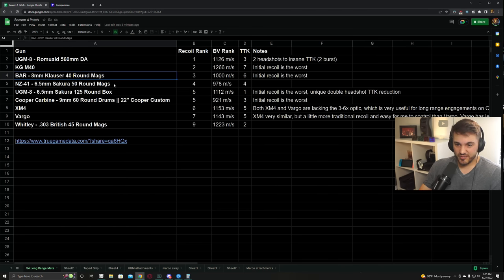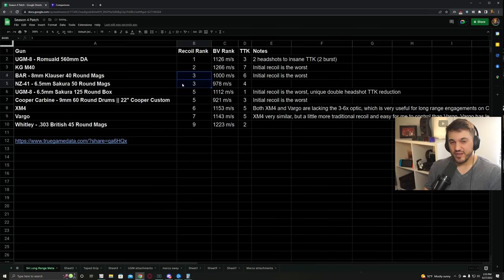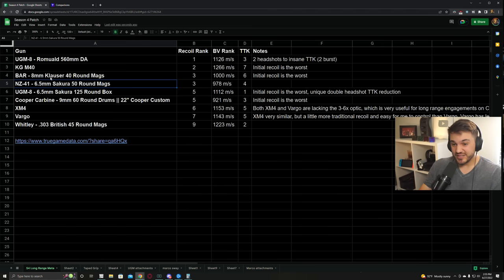The BAR with the Clouser 40 round mag - this is about the same for me as the NZ. I hit just as many shots with both of these, so I'm going to give them a tie in terms of recoil rank. The 8mm Clouser BAR has a lot of visual recoil, but after the first couple shots it literally recenters at the same point - there's virtually no recoil. The NZ is the opposite where the first few shots with my build have literally no recoil and then it starts to have some. For long range engagements they're very similar. It's nice to have no initial recoil like the NZ because if someone's mounted or sitting still, you can hit your first four shots on their head and down them before they can react. But the BAR is better if someone's moving at range since the recoil really steadies out after the first few shots.